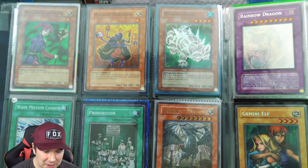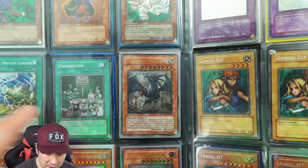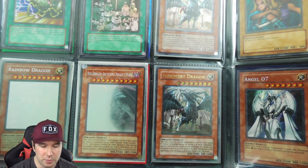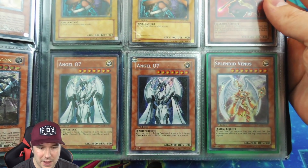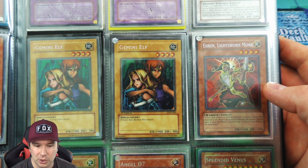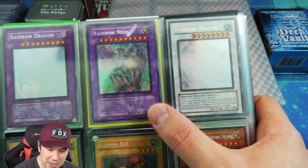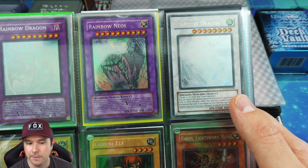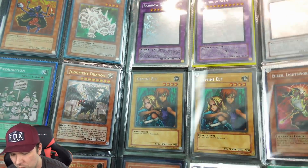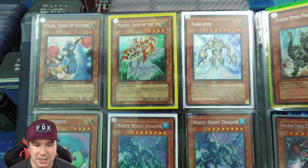We have the Magician of Faith, the Magical Merchant, Hydra-Gun — a bunch of really awesome championship pack cards. There are a couple of ultimate rare Judgment Dragons, Turbo Pack cards, the Red Dragon Archfiend Assault Mode which is ghost rare first edition, Angel Seven, secret rare first edition Gemini, Aron the Lightsworn Monk secret rare first edition, Rainbow Neos ghost rare first edition, and a non-first but absolutely gorgeous ghost rare Stardust Dragon.